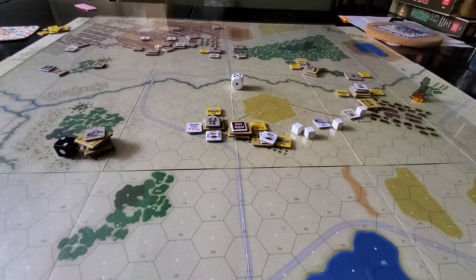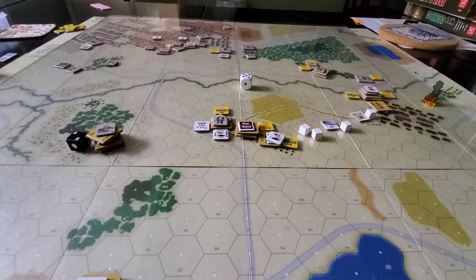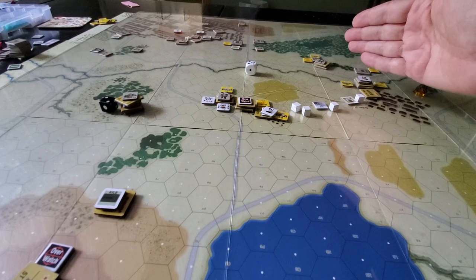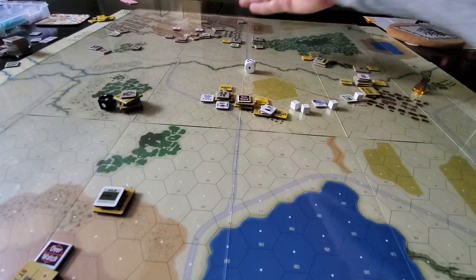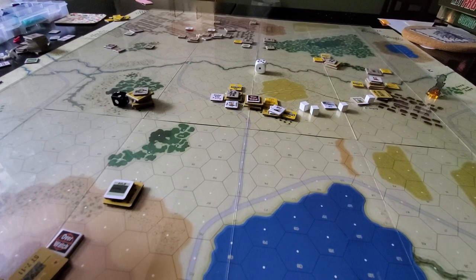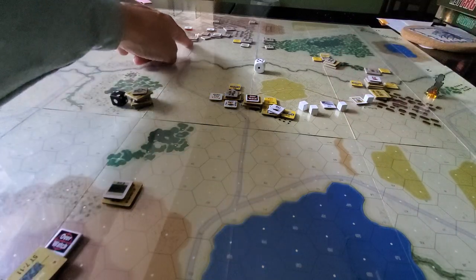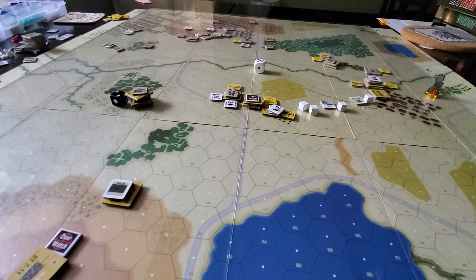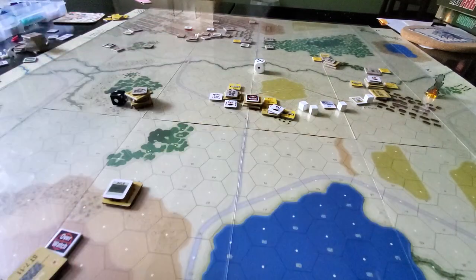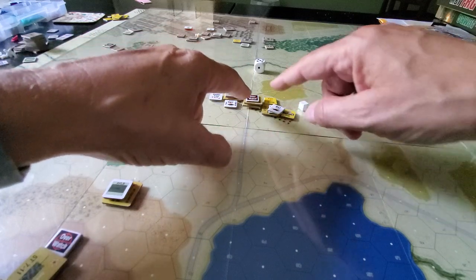Best laid plans of mice and men all go to the poopy house once you start actually playing and get into contact with the enemy. The original plan for the Soviets was to push deep here on the village, cut in here, and then attack with some overwatch guys here — which has kind of sort of worked, but not very effectively. These enemy dismounted TOW systems have proven to be very effective. Second company — Black Two — has advanced here with half the tanks to establish an overwatch position with better fields of fire.